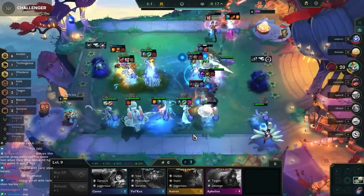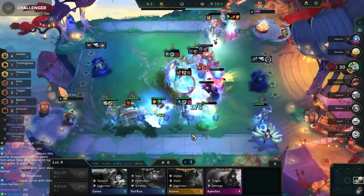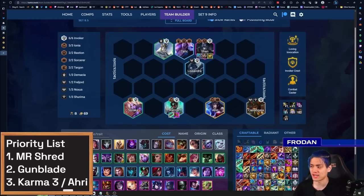Next composition is Invokers. Invokers is the reason why we even had a B patch in the first place — Tarek was just way too good and the shielding with Soraka was just a ridiculous amount of sustain. The most important thing to figure out with this composition is how to get MR Shred and get to six Invokers with Gunblade. If you're able to get Karma 3, chances are you're going to top two the game, although you have to make sure you're not bleeding too much HP.